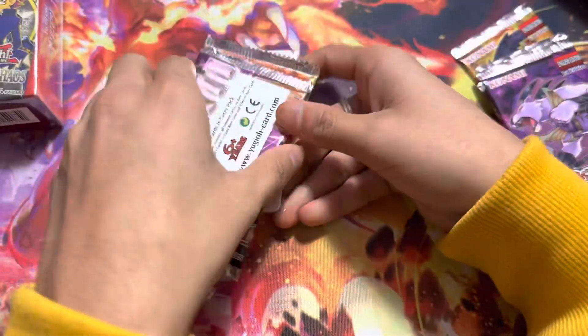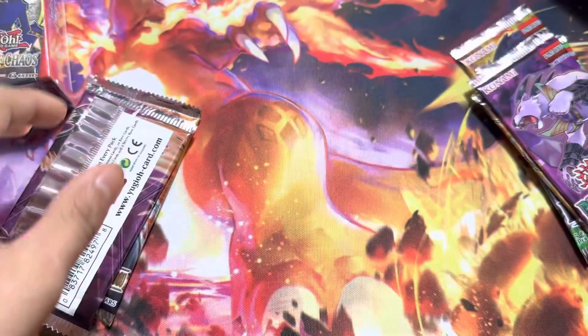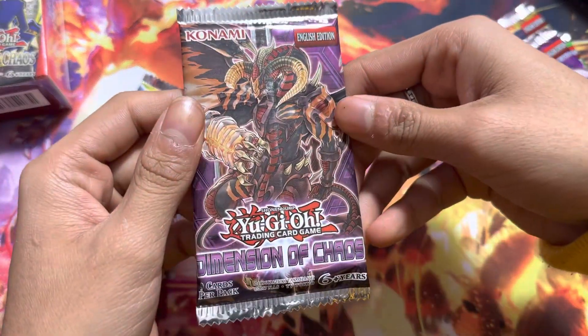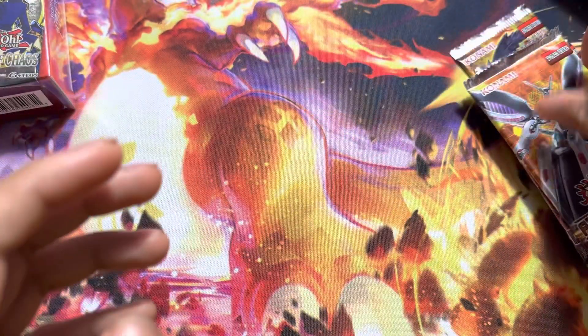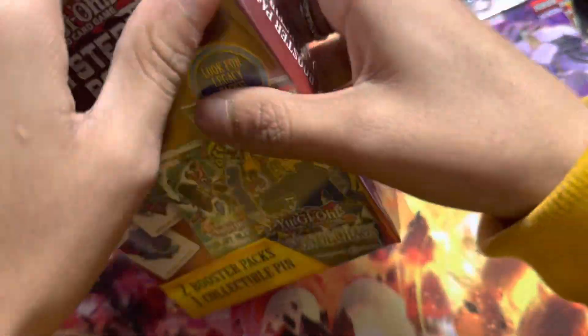First of all, it comes with a little pin of Blue-Eyes. That was actually pretty sick. So Blue-Eyes pin, and then we got Dimension of Chaos — I don't know what a legacy pack is — and then we got Flames of Destruction. So we'll open those after this.